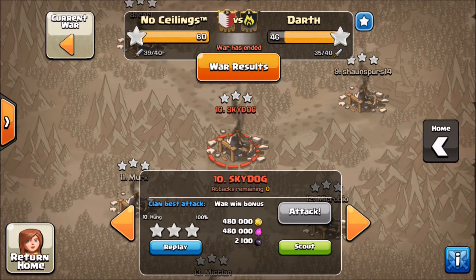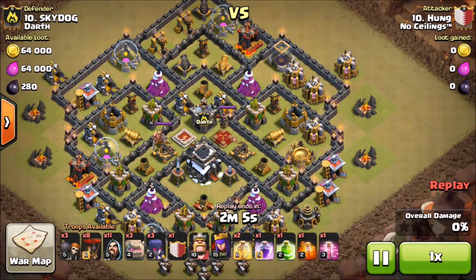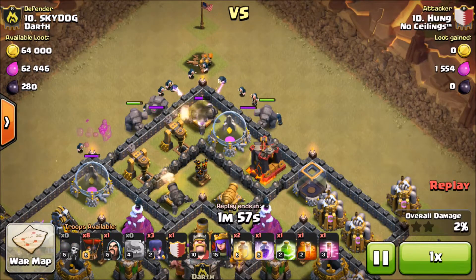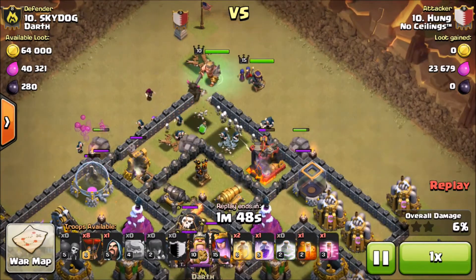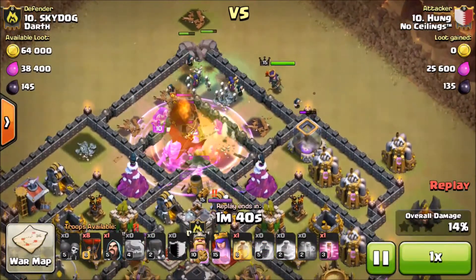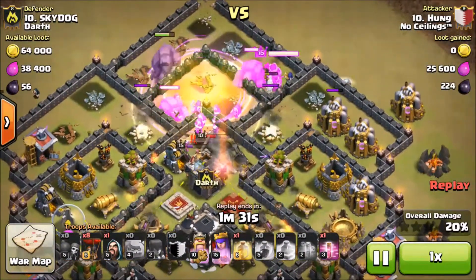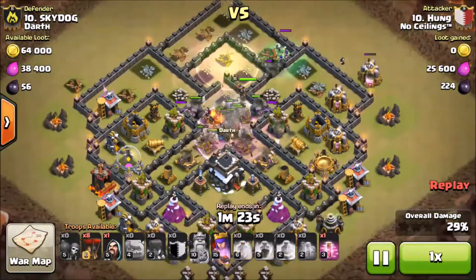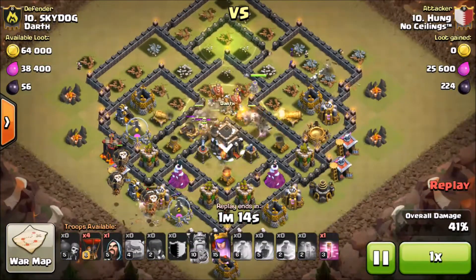Number four — moving down to number ten, Hung taking this one out. Hung's got a GoGoWiWi with about eight balloons for the back side. He drops three golems into the top compartment with a few wizards behind, a few wall breakers for the golems to start rerouting — only one rerouted but he's got a jump spell which makes them all reroute. He's got a few witches in the back, king, and a PEKKA in the clan castle. They all start moving in — the queen takes a bit of a walk but luckily comes into the core to help. All those wizards and witches under a heal and a rage, they get into that core really nicely and start wrecking everything. Another heal down there in the core — he wants to get those air defenses and then swarm the back side with the balloons.